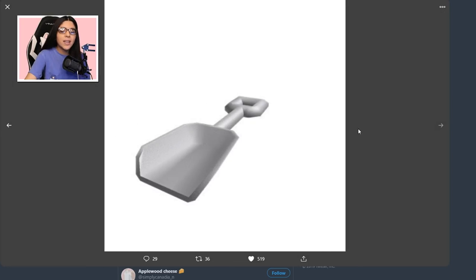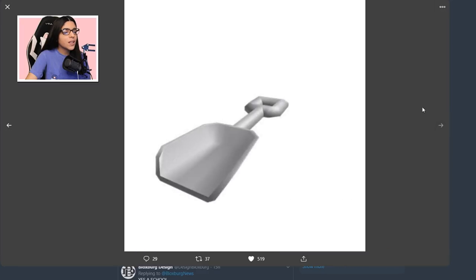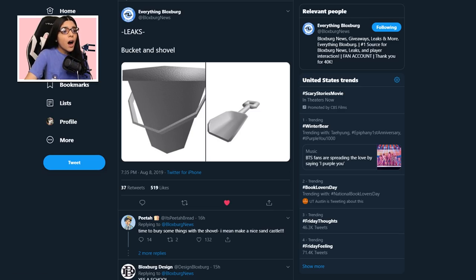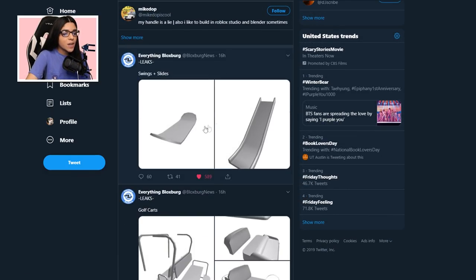We also have a bucket and a shovel. It's August and I don't know why we're having summer things right now — I have a feeling they were planning on doing this update a lot sooner, but some things happened. A bucket and a shovel — maybe we can finally have some beach toys. There's barely anything to do at the beach, so that would be really fun, or it could just be decoration.